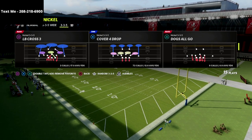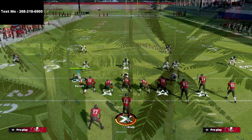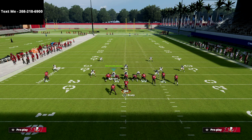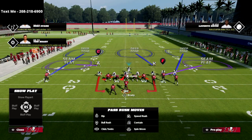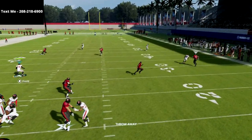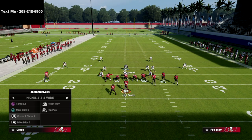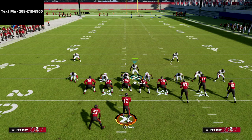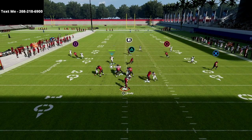Let's jump into the blitz that every pro used to get instant pressure in the tournament. We're going to come out in cover four drop and audible down to the Mike Blitz 3. From that point, all we're going to do is pinch our defense, crash our defensive line to the outside, QB contain, and stand right in here with our user. You're going to see instant pressure at the quarterback. We're going to get some B-gap pressure.